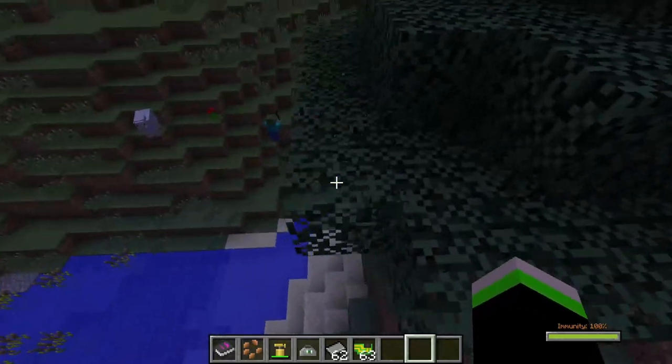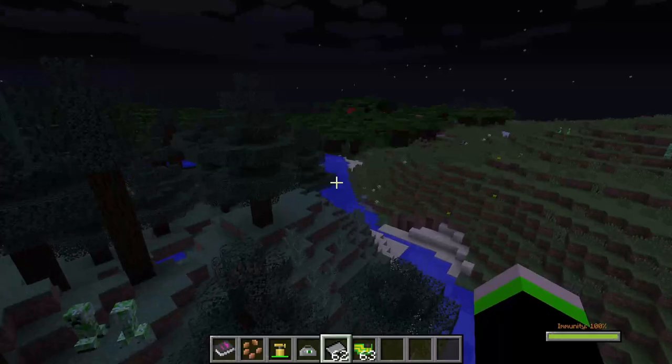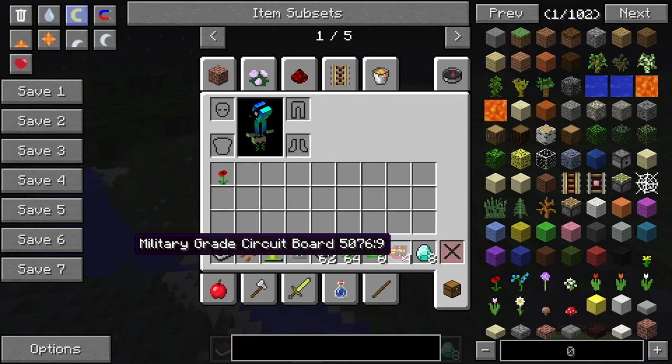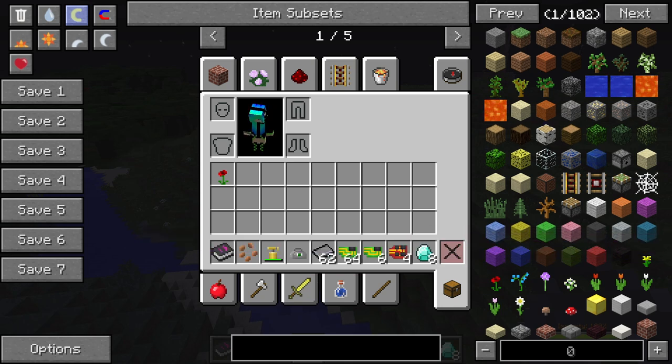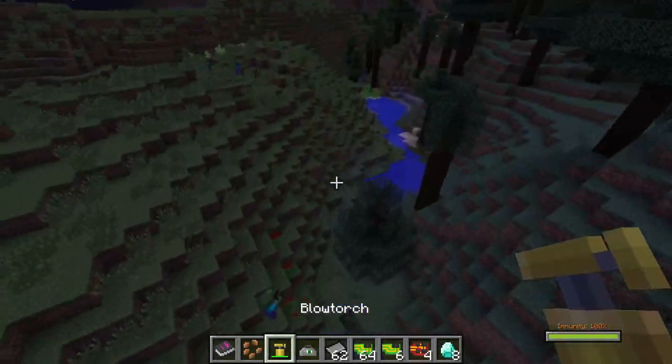Wait, wait, wait — it's in the freaking trees. Supplies! Ain't no way. Look at that little supply kit! And that gave us eight diamonds, four voluntary-grade circuit boards, and eight integrated circuit boards. That's crazy. And one poppy. That's crazy.